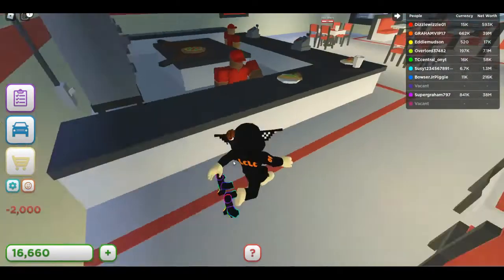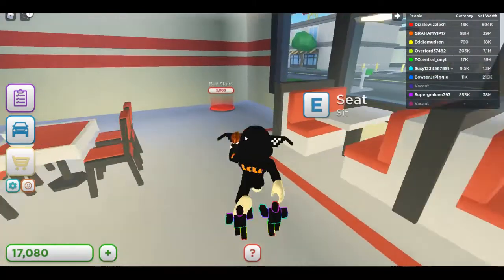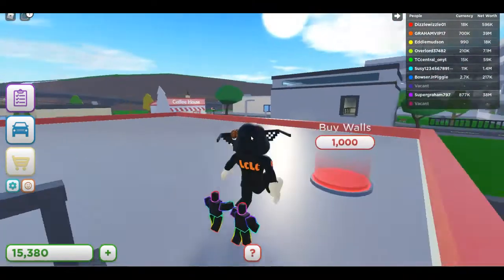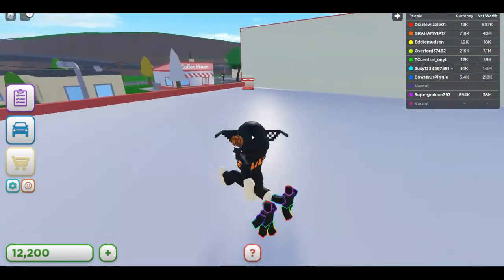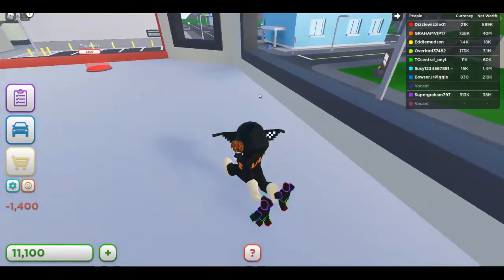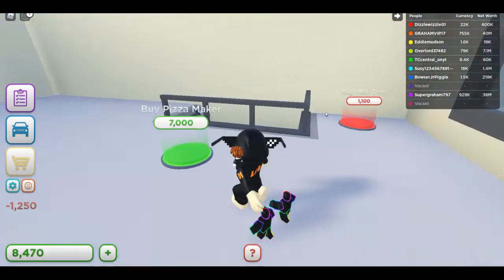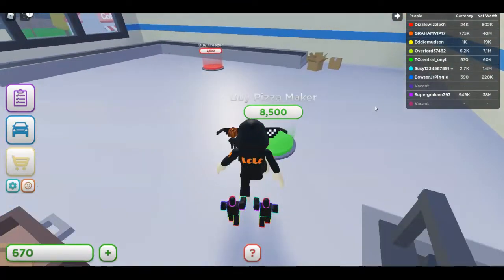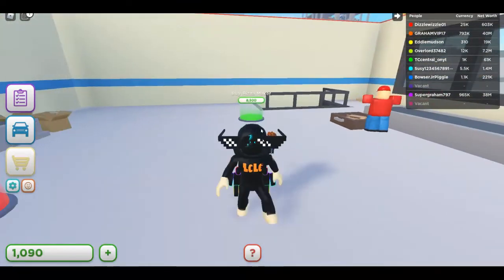Buying the lighting, then going upstairs — buying the stairs, walls, carpet, more walls, windows, pizza maker, wall trim. And we're out of money, so that's gonna wrap up this video.